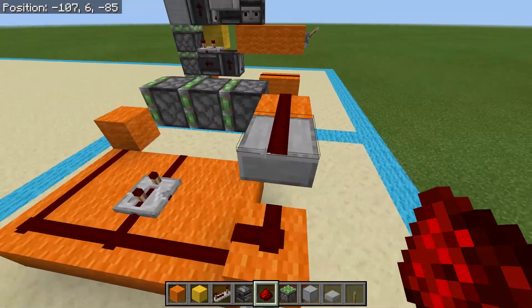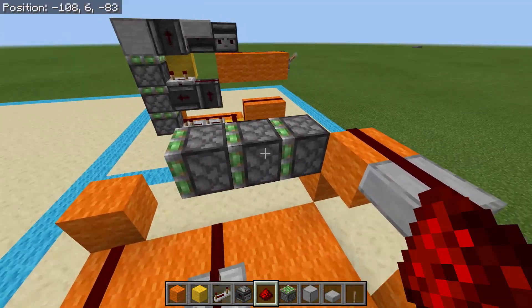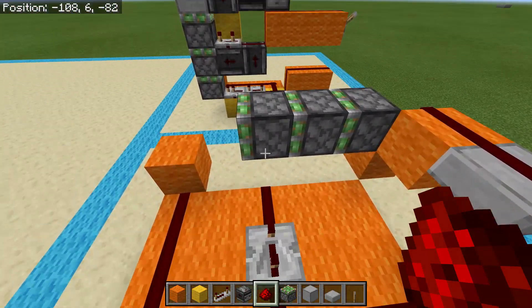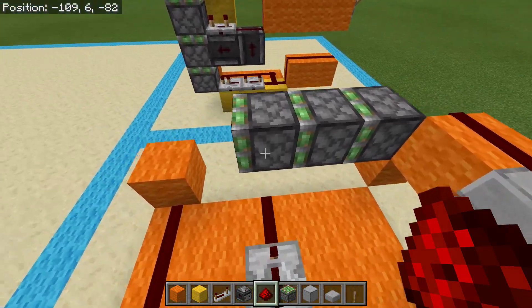Then what we're doing is extending all the pistons. We need to extend the bottom one first, because if we extend any of the other pistons first, what's going to happen is it'll lock out and the piston behind it won't be able to move.